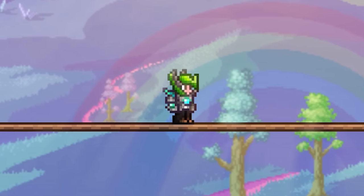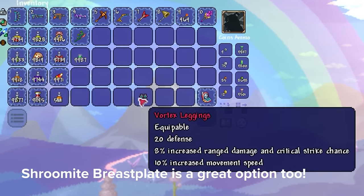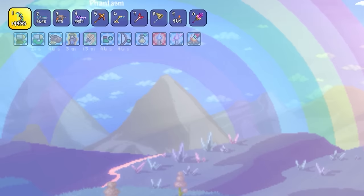Funny enough, there are only two pieces of armour we need to be looking at: the Chlorophyte Helmet and Vortex Breastplate, as there aren't actually any leggings which provide this stat, so just play it safe with some Vortex ones.